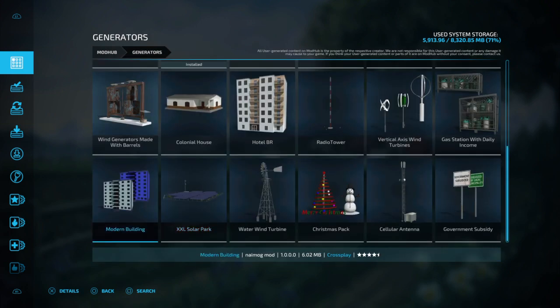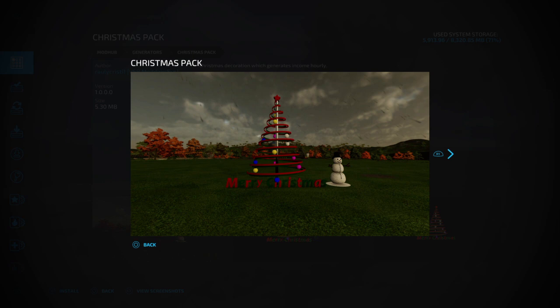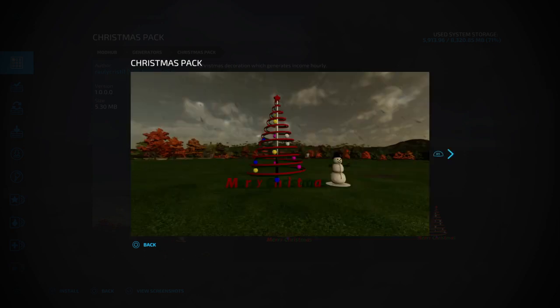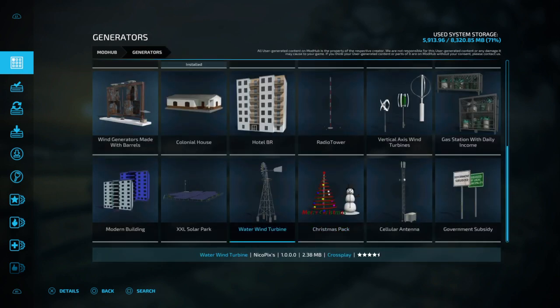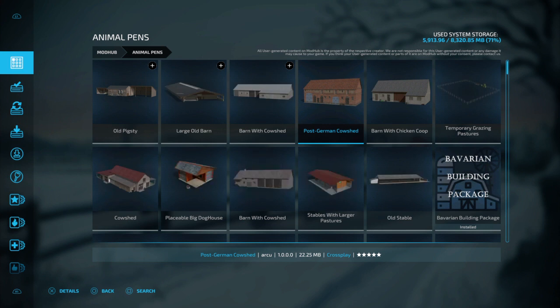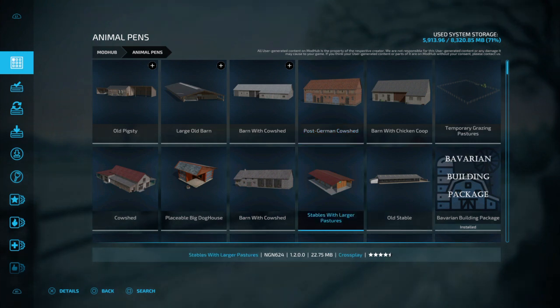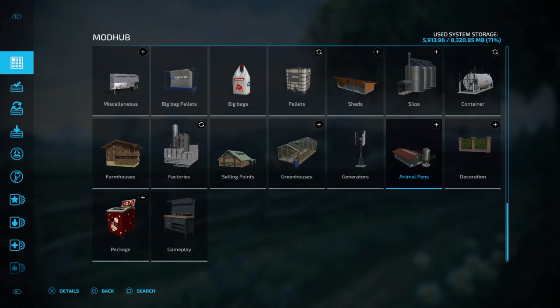There's anything you can think of — oh wait, there's even a Christmas pack. Merry Christmas — it's got pictures, so there you go! And then you have animal pens — you can buy bigger animal pens for every animal: sheep, horses, cattle, pigs, chickens, ducks, piglets, and baby calves.